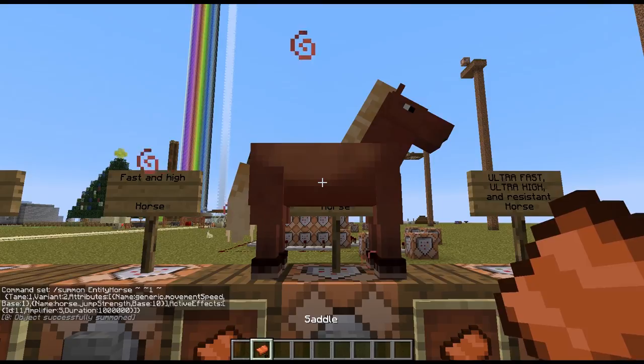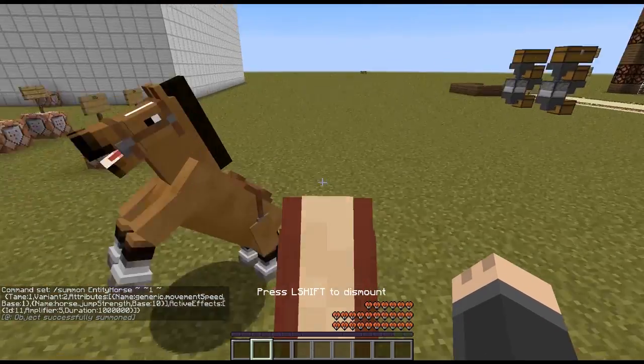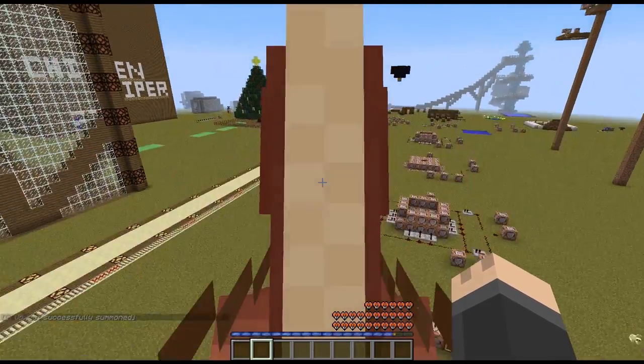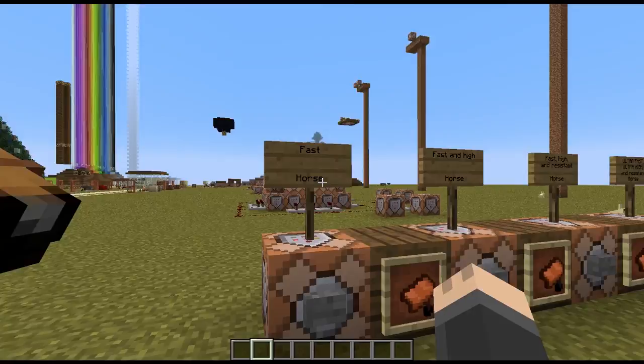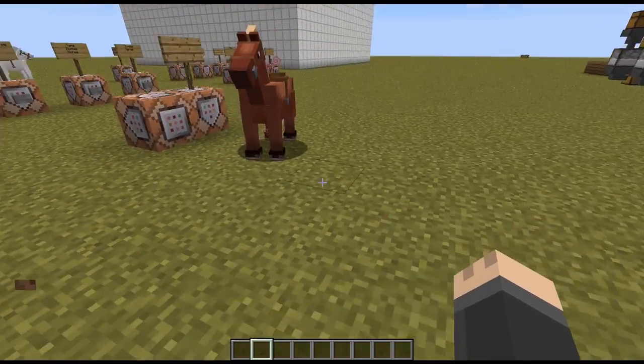So let's spawn this one. Put a saddle on it, jump on it — it's a different color. If we jump here, we don't take any damage when we hit the ground. Compared to the previous one where we jumped and took damage — so that fixes that problem. The only thing is you get these little particle effects.